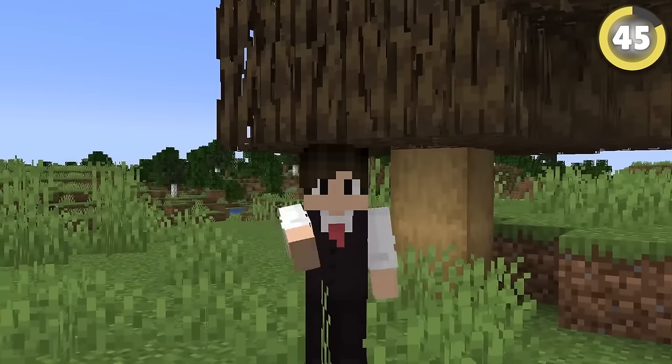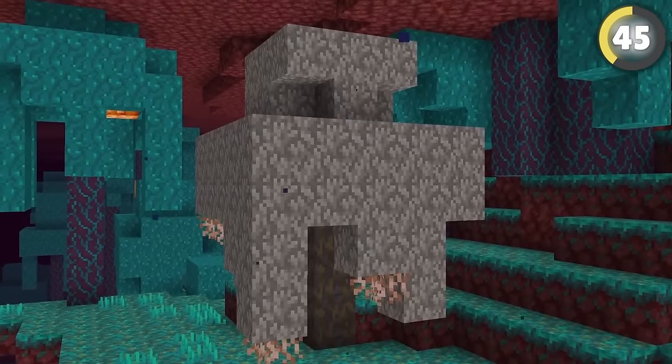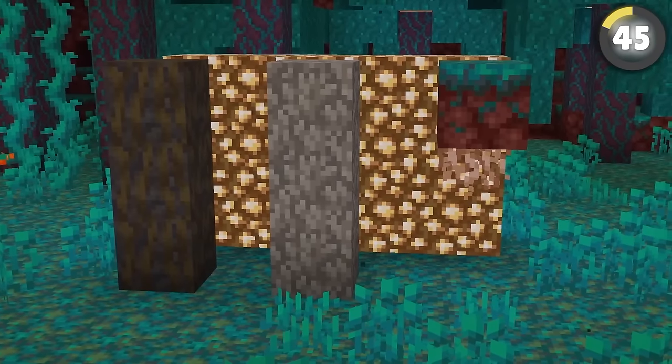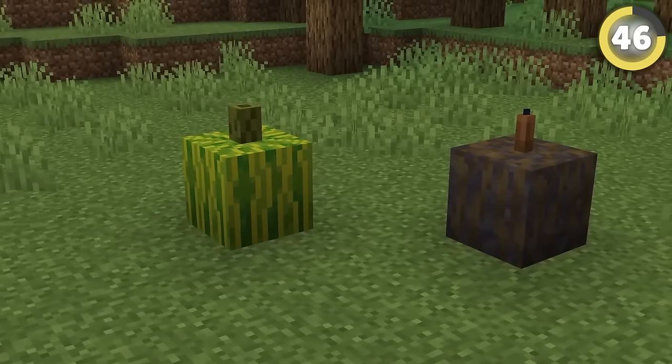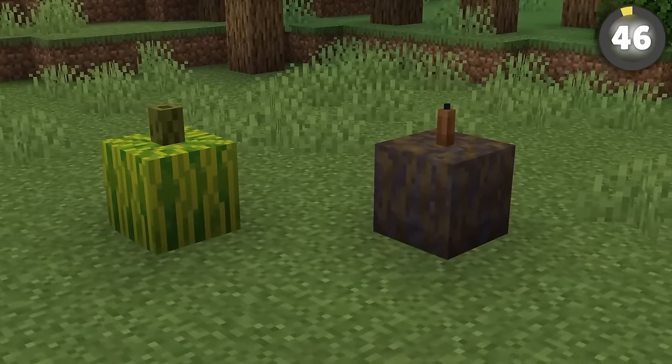Most people know you can make a really convincing dead tree with stripped logs and mangrove roots. Instead, try creating a dead warped tree with muddy mangrove roots, dead coral, and hanging roots. Muddy mangrove roots with a candle on top also makes a pretty convincing rotten melon if you ever need that for some reason.